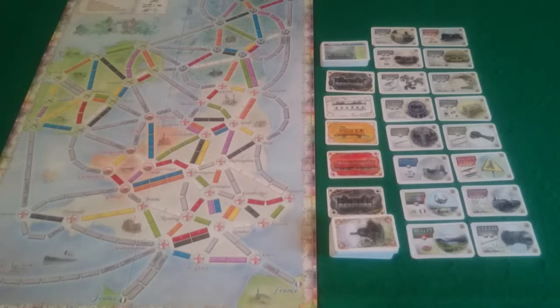I will be the blue player and player 1. Player 2 today is Pixel, who has chosen to be red - by chosen I mean I put her near the box and that's the one she poked. The game is set up for a 2-player game. It's important to note that as this is a 2-player game, the double routes as with previous editions of Ticket to Ride will only be able to use one of those routes.